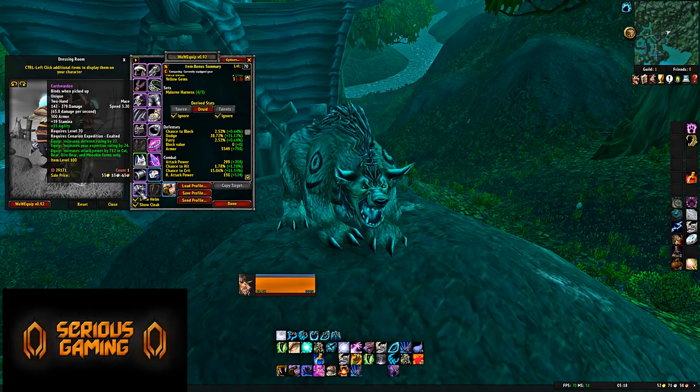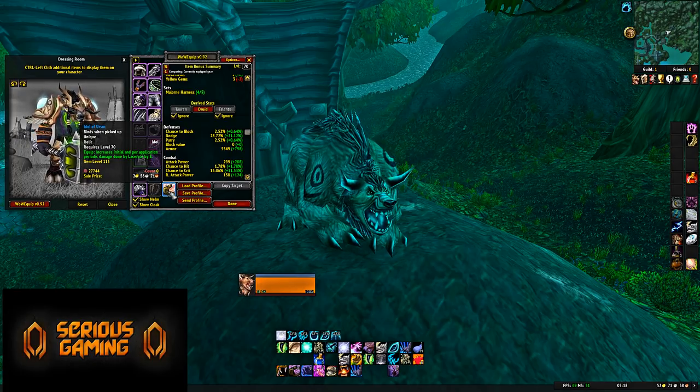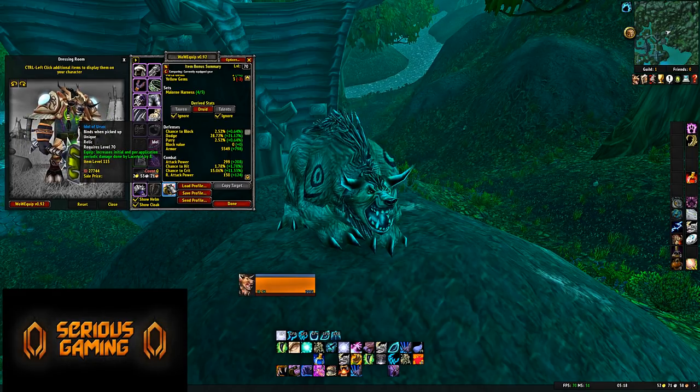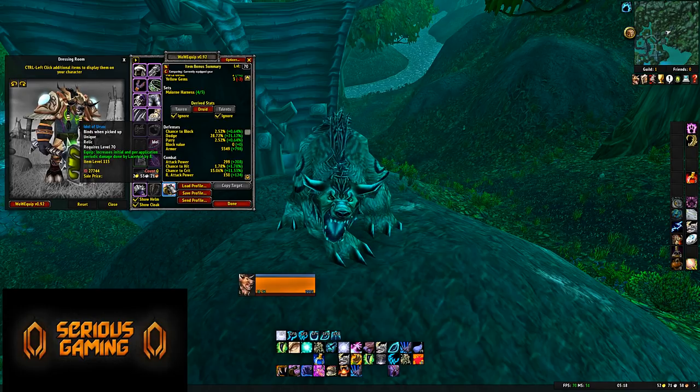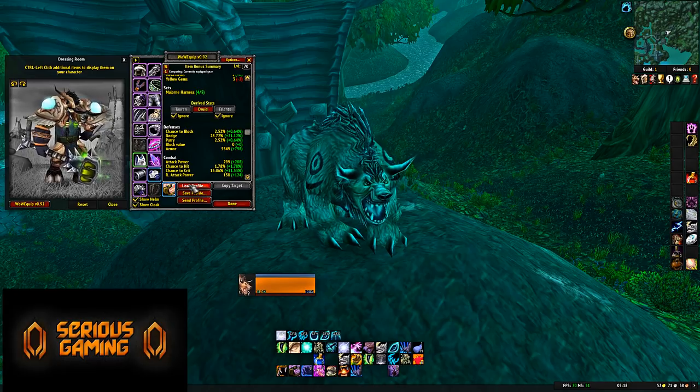You're still going to use Earthwarden in Tier 4 because it's really powerful due to the Expertise Rating. At this point you might get the Idol of Ursoc from the final boss of Underbog Heroic — but whether or not that idol is useful depends on whether you can apply Lacerate to bosses, since bosses might be immune to bleeds.